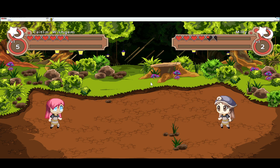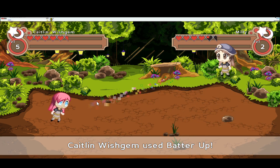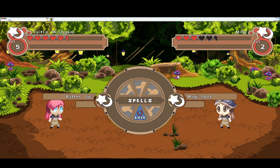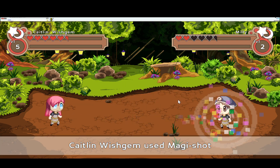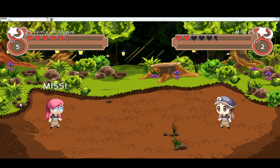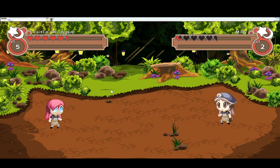Millie's using magic. Okay, so Millie finally missed — why did you miss when I needed you to miss? Let's use Batter Up and then we'll use MagiShot. Millie uses MagiShot too. Let's attack with MagiShot now — it does very little damage. Why does Millie keep missing? You should do a good amount of damage, Millie. Let's use Batter Up.